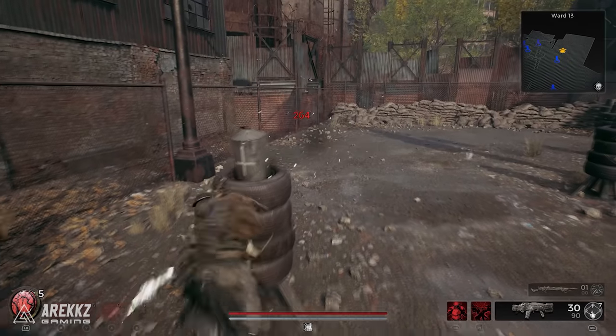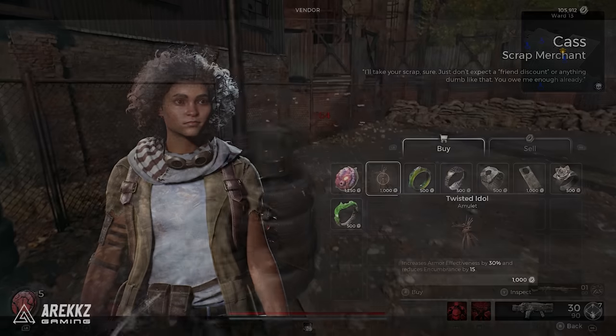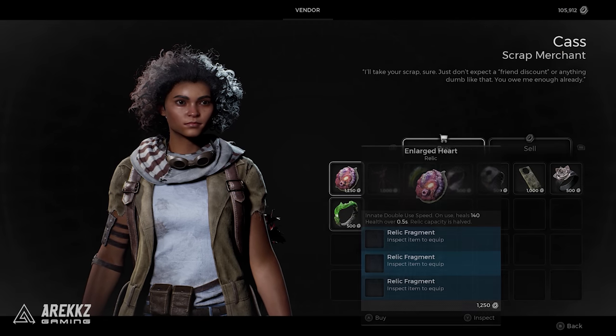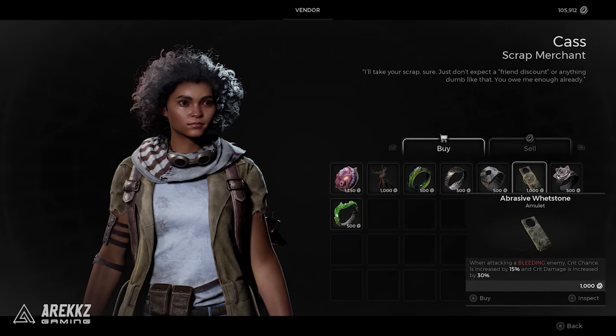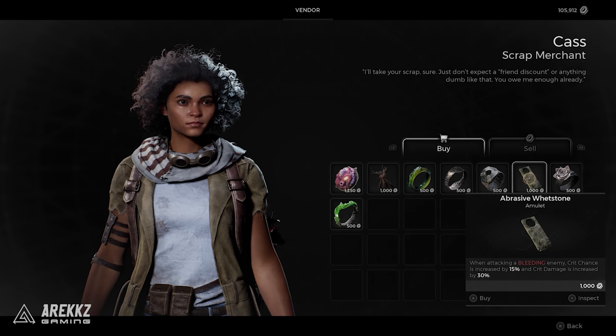One thing to note is that this weapon does have a negative crit chance. However, if you buy the Abrasive Whetstone in Ward 13, it gives you the bonus of when attacking a bleeding enemy, crit chance is increased by 15% and crit damage is increased by 30%. So you can easily mitigate this with just that one item.